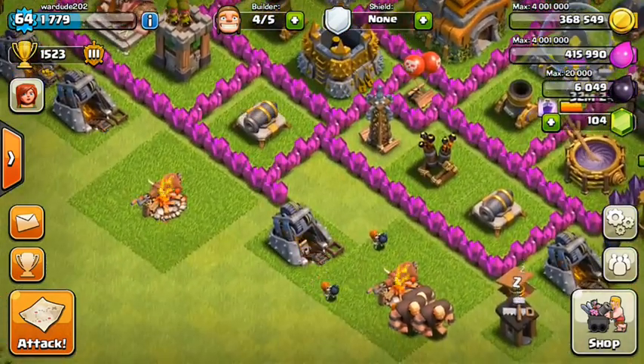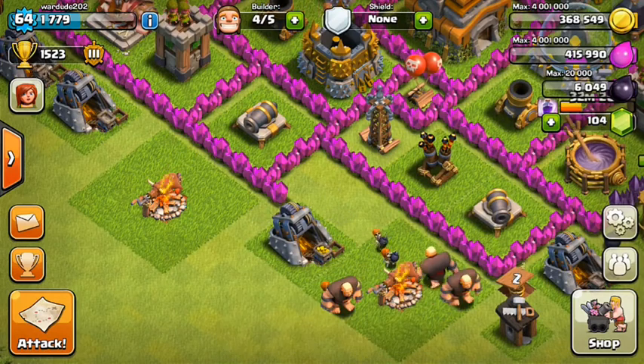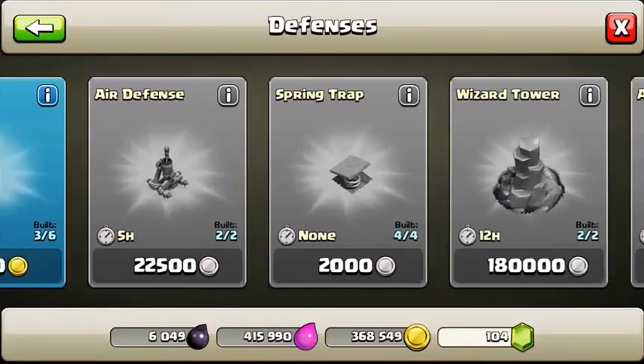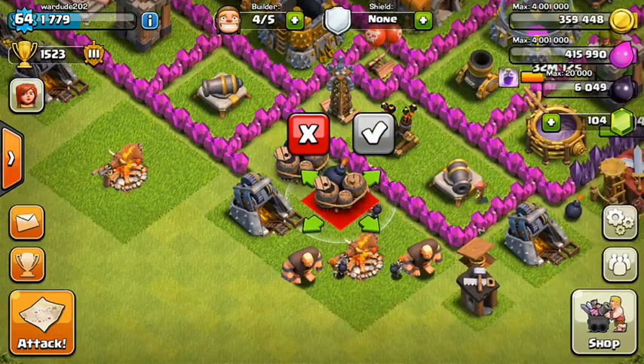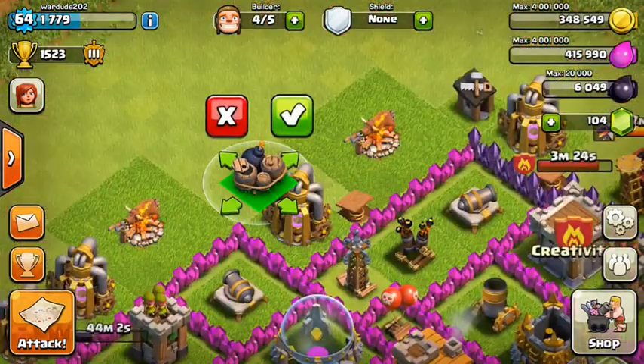Generally when people raid me, they attack from this side here and drop troops where these structures are. If anyone does attack me, I've placed my giant bomb right there — so if you do raid me, good luck.